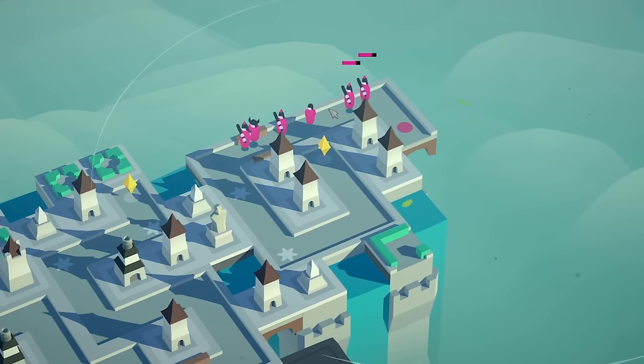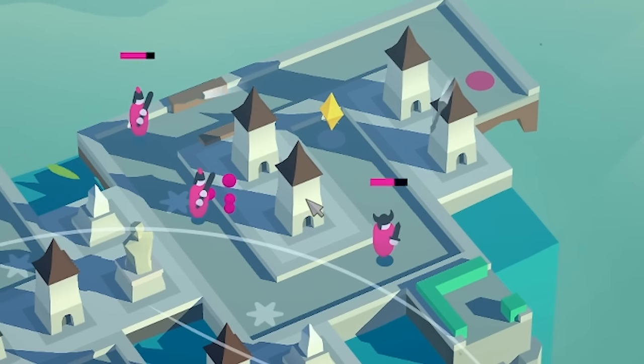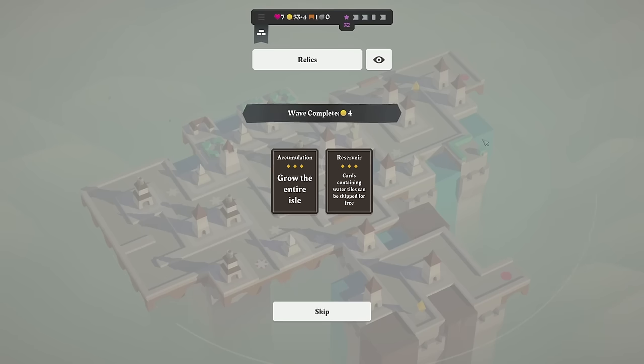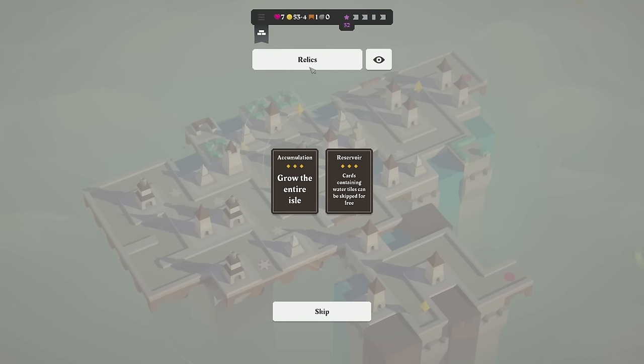They're looking pretty vicious with their baseball bats. That Viking guy — oh, we've lost a heart. We've lost a heart already. Thankfully all our other defenses are fine. And then we've just unlocked two relics.